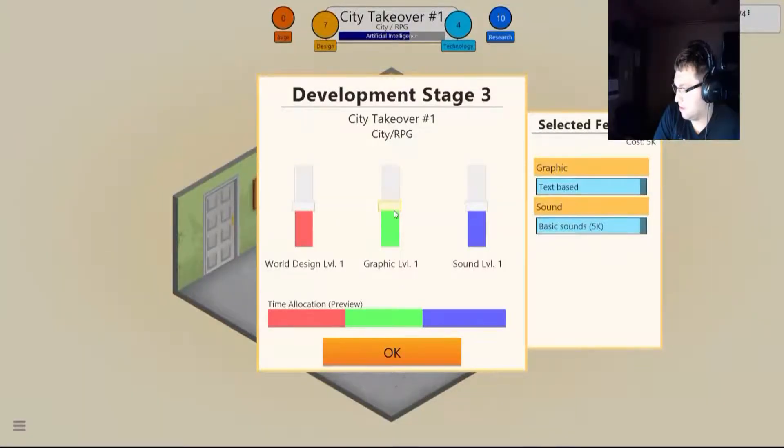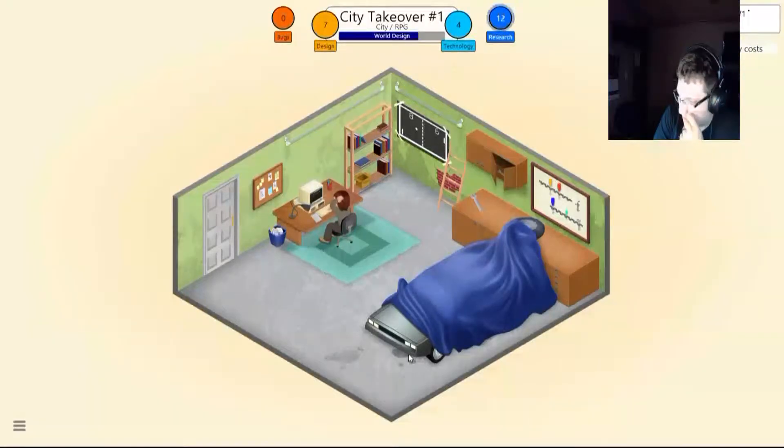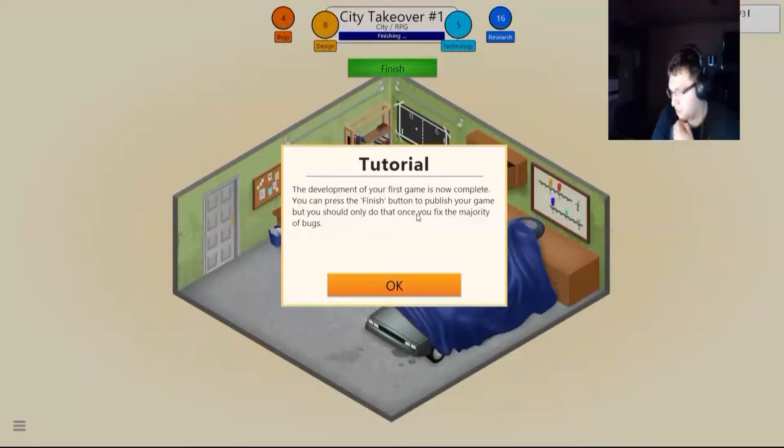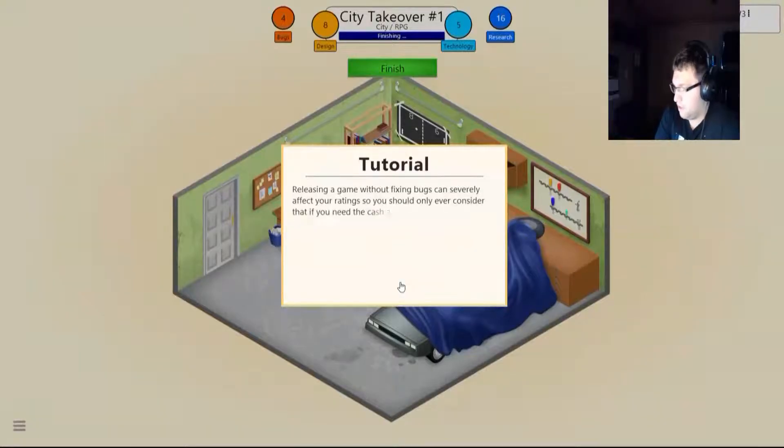Oh boy, mom's talking. Didn't I already choose this? Text-based. Slightly sound. World design will be slightly up. Oh, I can take those away. I found another game like this which I hope I can find again. You can press the finish button to publish the game, but you should only do this once you fix the majority of the bugs, which I'm going to do. Releasing the game without fixing the bugs can severely affect your rating, so you should only consider that if you need the cash and can't afford to wait.